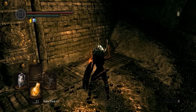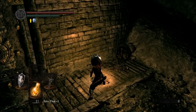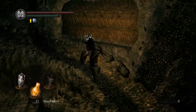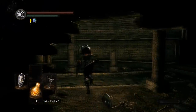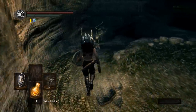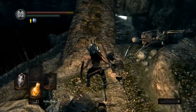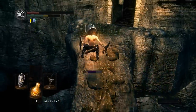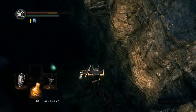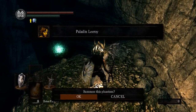Here we go again. If you don't have Humanity, pop one, get it active up there, go and reverse Hollowing. Now we'll try this again — I've never actually had one of those exploding things knock me off the ledge like that. This first guy: block. Second guy — you can roll between them now. I have to heal; that did not go as planned. Roll, roll, we're safe. Heal up twice. Now summon Paladin Leroy.